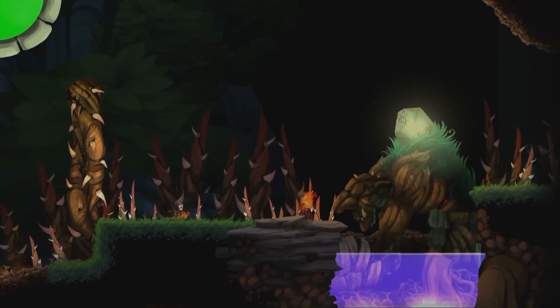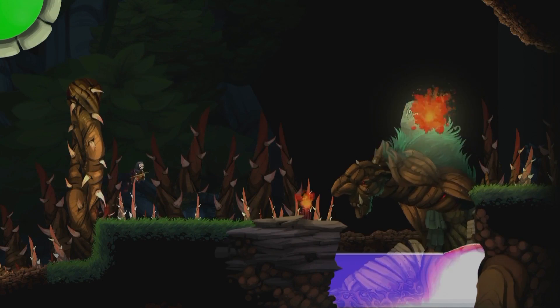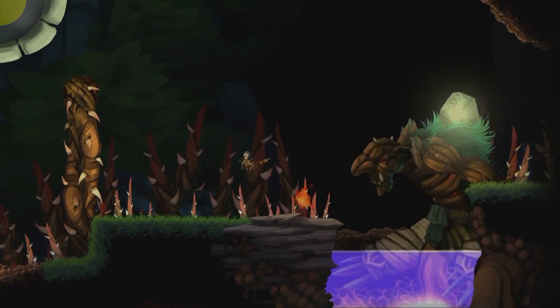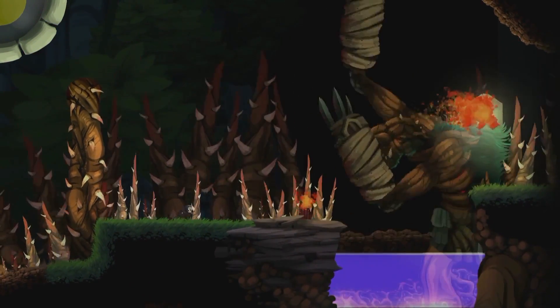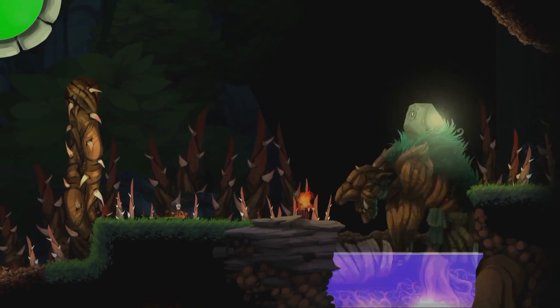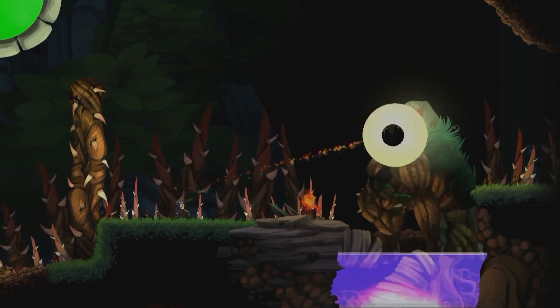The troll's second attack is a ground pound with its large gnarly arms. It has a long reach, but hanging by the thorn wall will keep you safe. And finally, its third attack will make the thorn bushes rise up. Only the thorns in the foreground will hurt you, and there are two places where you'll be safe. Fortunately, you can easily read these attacks, so get ready to properly react depending on the attack.